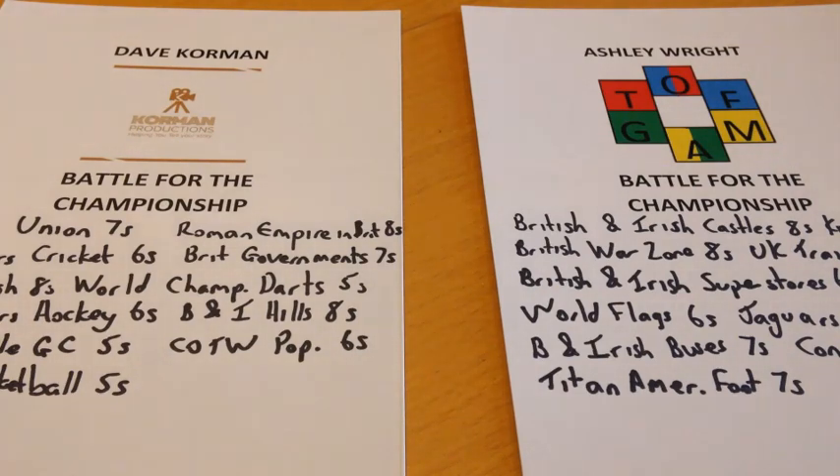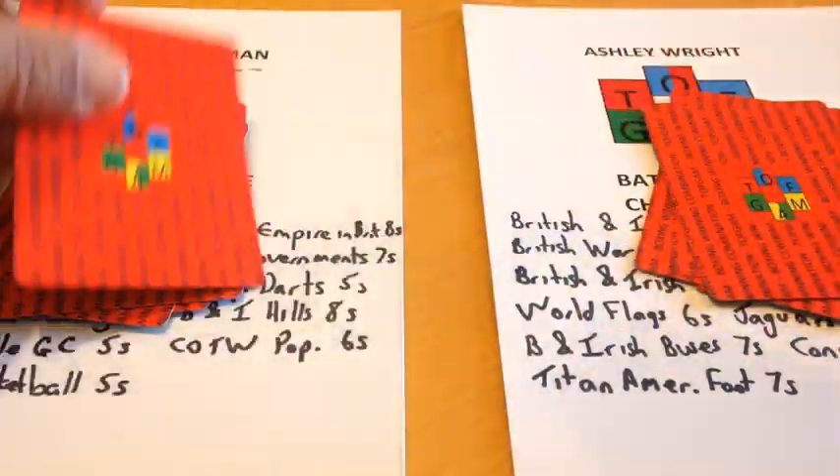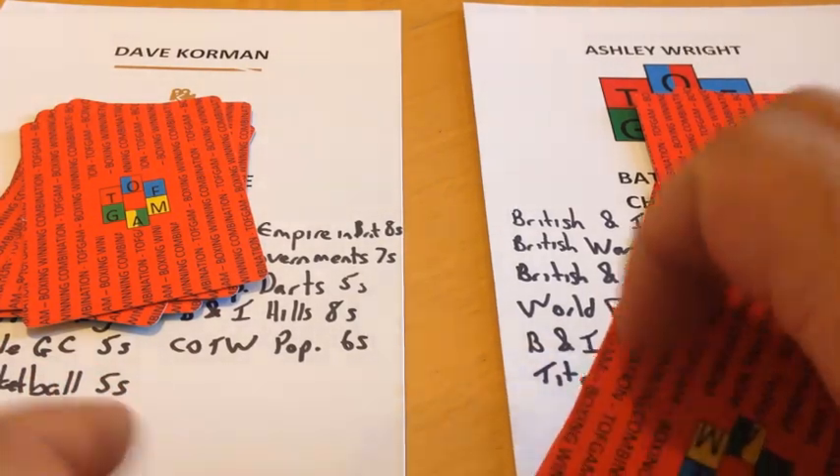Today we are looking at Boxing Winning Combinations, which is a five-card game. I'm now going to hand out five punch cards to each of the players, and now I'm going to shuffle in the fight cards with the remaining punch cards.